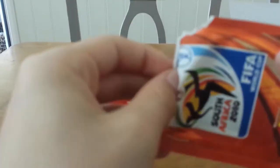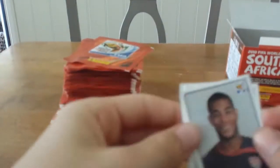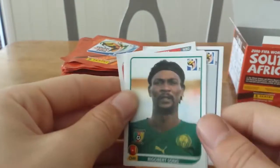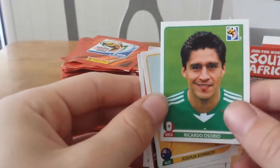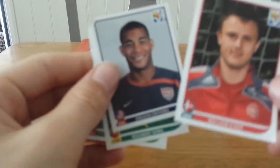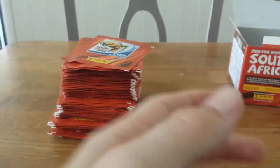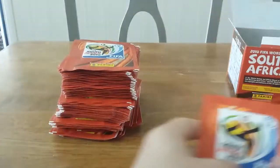Let's move into another pack. We're going to open about five more and then finish the video — maybe upload a part two if this does well. We get Achille Webo, Rigobert Song, Ricardo Osório, Joshua Kennedy, and Denmark's William Kvist. They're all decent players.